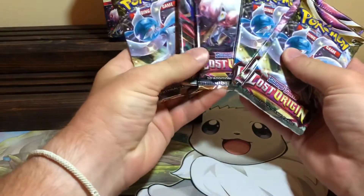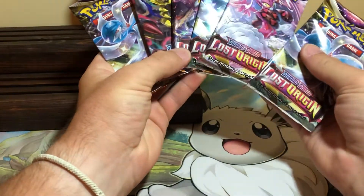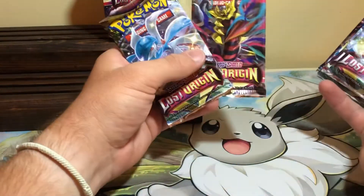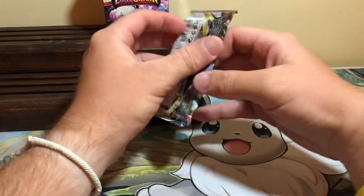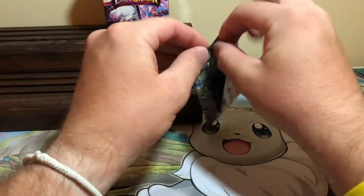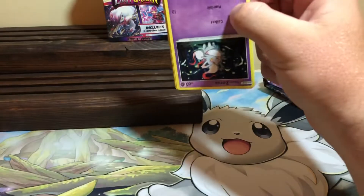We got six packs and they are bent up. We got two or three Gardy packs, Zoroark, Giratina, and Enamorous. We are obviously hunting for the Giratina alt art, but honestly I'll take any alt art. I would really like that Radiant Gardy because I got the Radiant Steelix and Sneasler the other day. Go check out the booster box video — it's a fun set, and it is a huge, huge set.